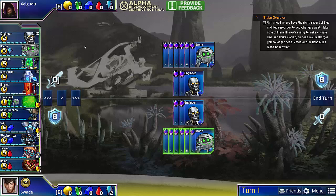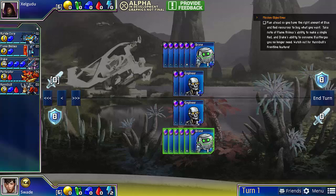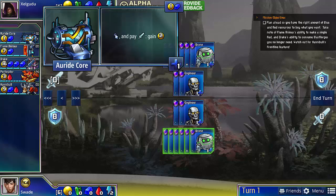This time we have the base set as usual, but our advanced set consists of Arite Core, which allows you to pay 1 attack to gain 2 gold.